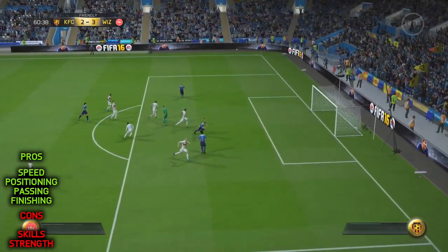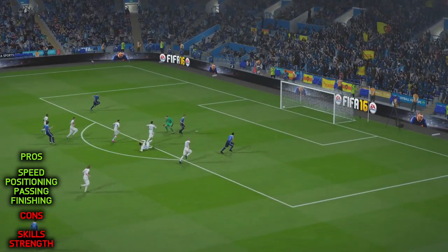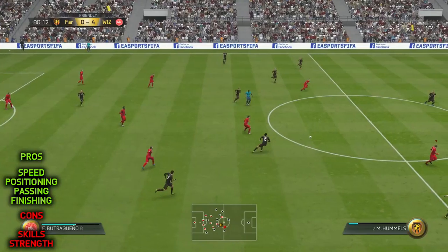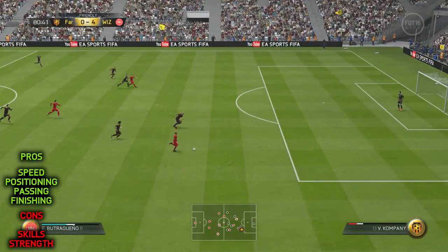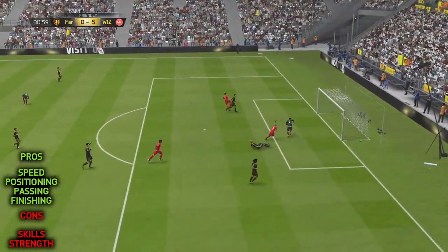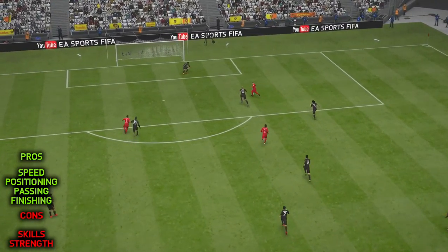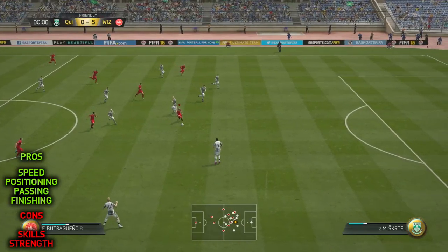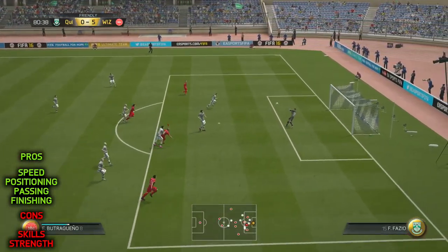The great thing about this guy is that he can use that height to his advantage. He's an extremely quick, tricky dribbler — rapid acceleration, fantastic sprint speed, great agility and balance, which means he's got a great centre of gravity. He's the sort of player who can turn on a sixpence. Great pace, great dribbling, great ability to weave in and out using his agility. I also noticed that his passing game was strong too.